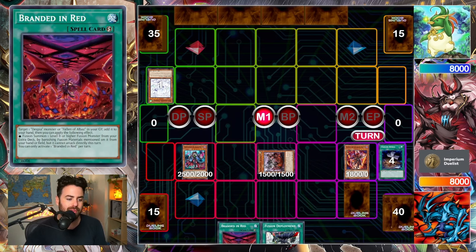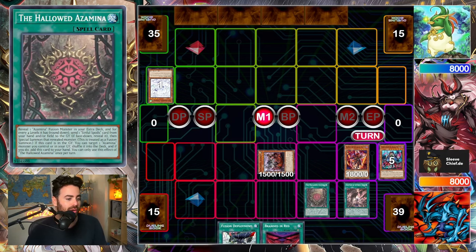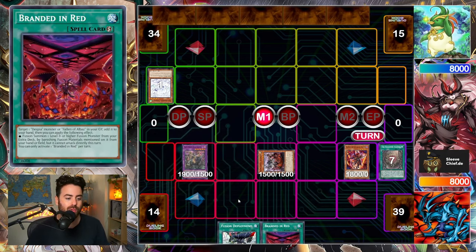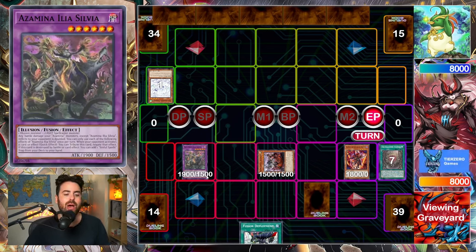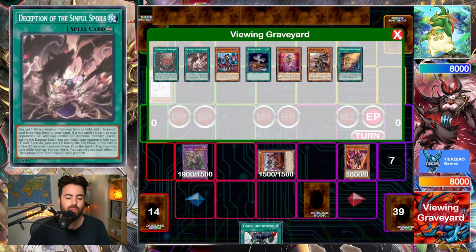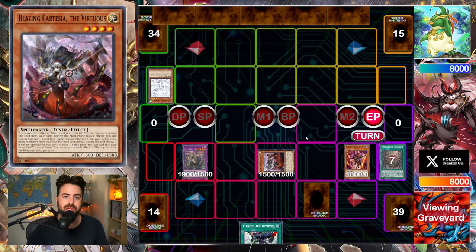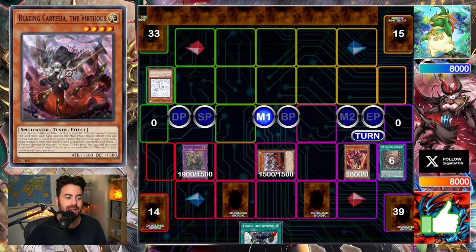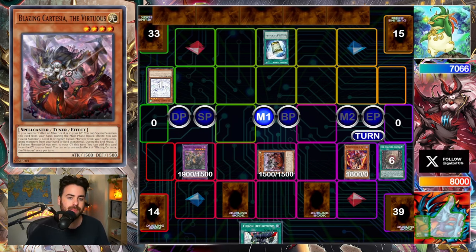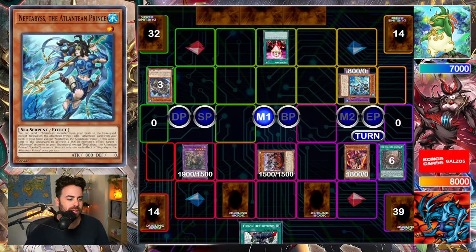We're able to special summon from the hand and get Branded in Red Deception. We're basically setting up the floor here to play on our opponent's turn. They get a draw from the Sylvia, and now we get an omni negate. Branded in Red can turn into basically anything we want. I wanted to keep Deception in the graveyard for follow-up, and we have Cartesia here.